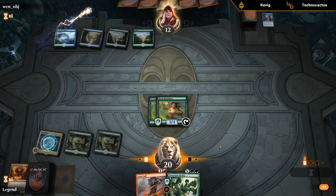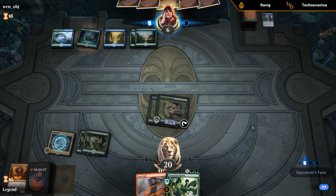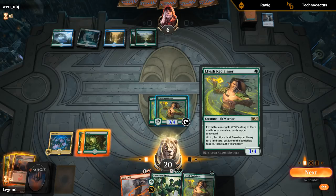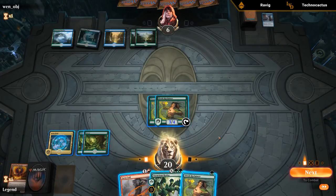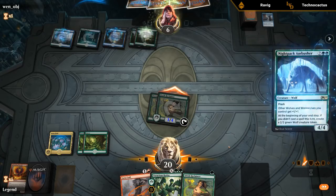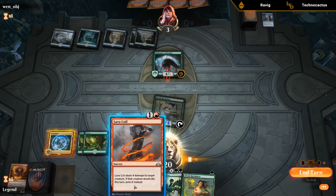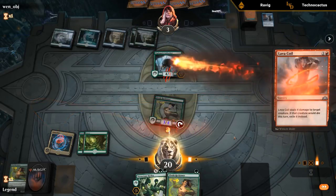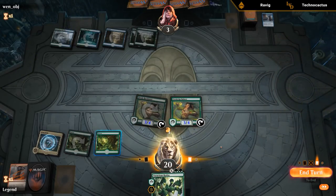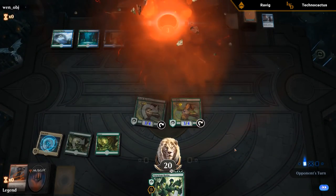Syncopate is fine — puts us down to six. Now we attack with both. If they have an Ambusher, they eat a Reclaimer, but we get to Lava Coil it and play another Reclaimer — that seems okay. Now we have two lethal threats for next turn, and our opponent explodes. Sweet.